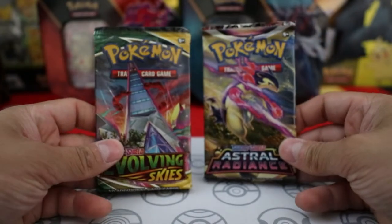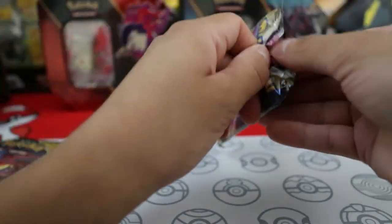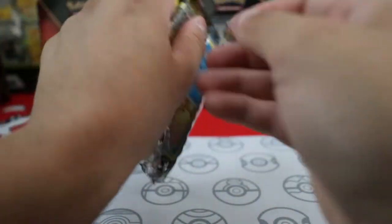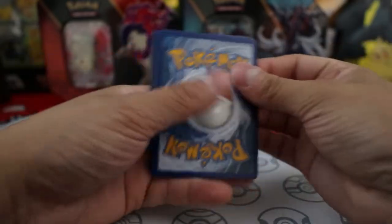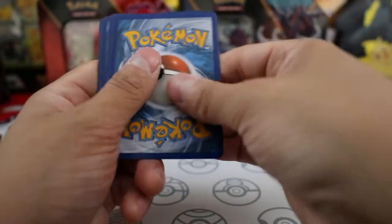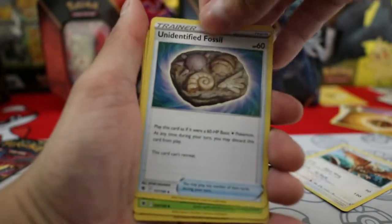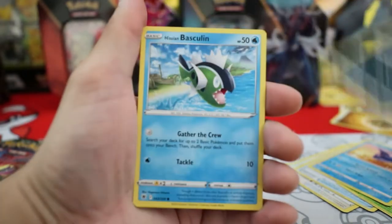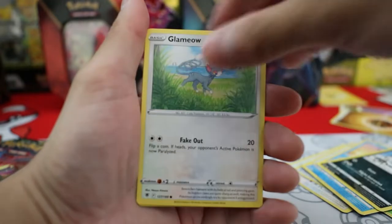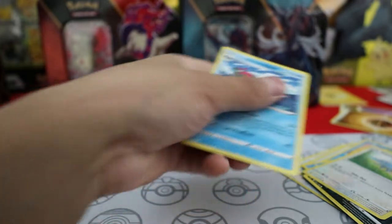Cool, nothing great at all so far — kind of to be expected with my luck. Alright, now another Astral Radiance. Haven't opened up this many packs in a while. Tentacool, Inkay, Yanma, Swinub, Pachirisu, Blissey, reverse holo Magnezone, and then nothing again. Cool.